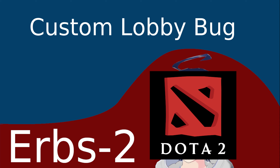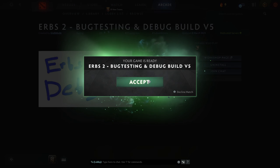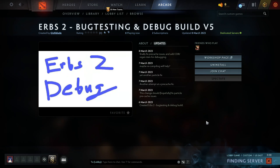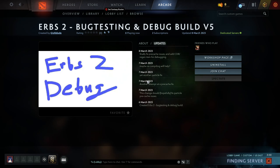The first bug to show off is the custom lobby bug. Basically, when a map is not set to public — so if it's either private or just unlisted — you can't actually host on Valve servers, but the Dota client will let you try.